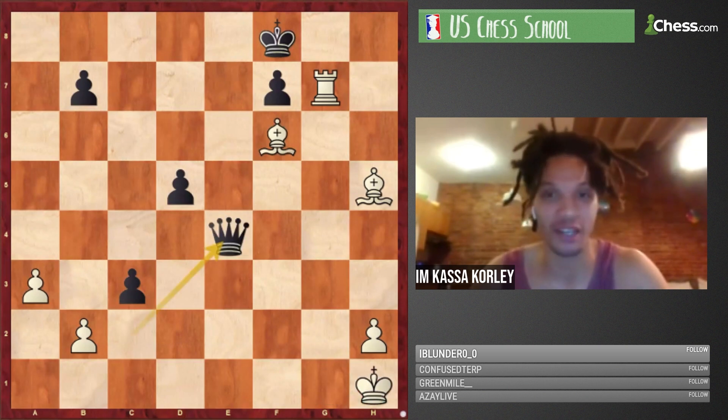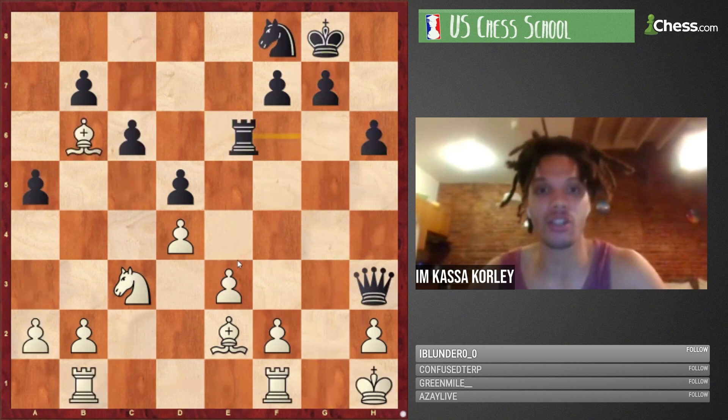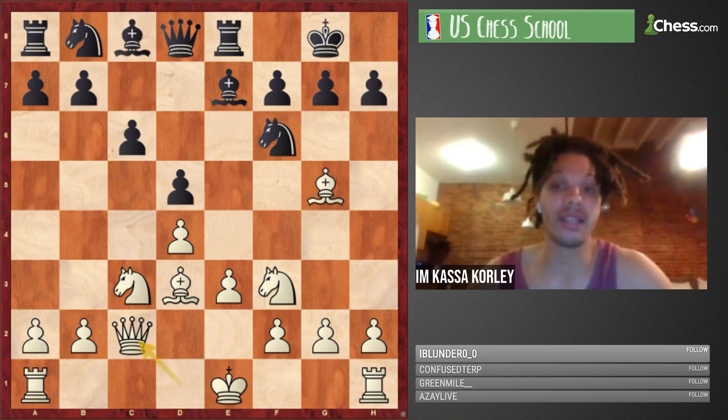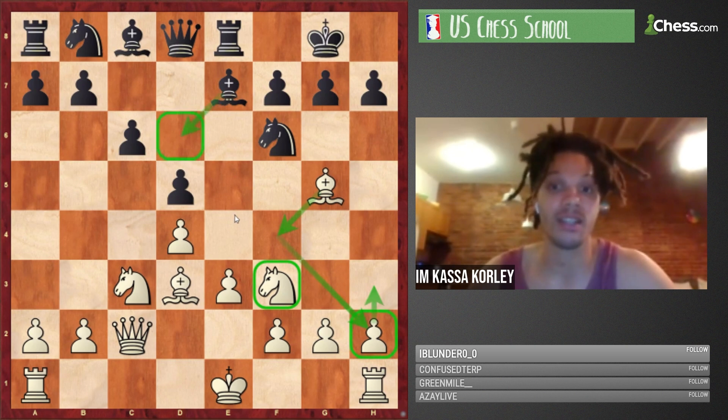I kind of rapid-fired the last 15 or so moves, but a super instructive game. There was another game I wanted to show with a really funky structure, but we don't have time. Going back to the early dynamics: by delaying castling and going for Nf3, white can cause problems that challenge black's ability to secure the bishop quickly — you might have h3 allowing the bishop to fall back to f4 and then h2.